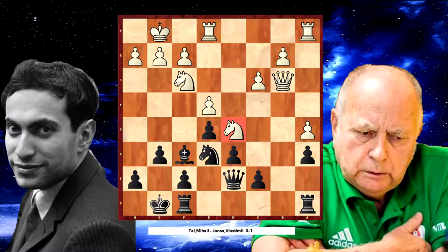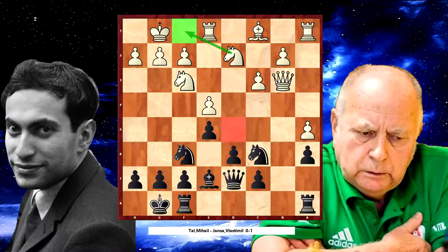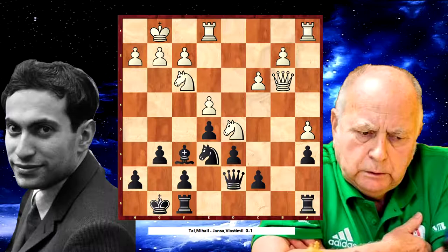Why do I remember this position? Because now I'm going 50 years back to the game Tal and Janza. Michal Tal played Knight to c4, but they are playing the same position anyway — Bishop to g5, one exchange, Knight to e3, and Knight to d5. Even though there is a 15-year gap between these two games, they reach the same position. The main plan for White is to strike on the right side of the chessboard with moves like b4, c4, b5, and the biggest Black weakness is the a6 pawn.